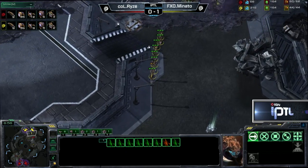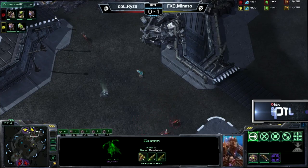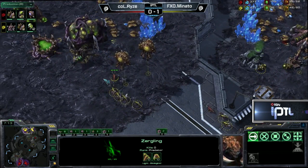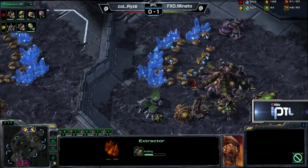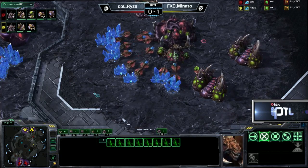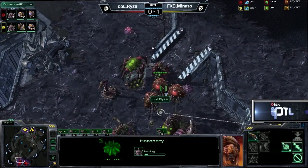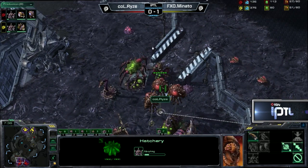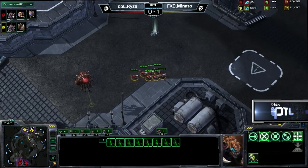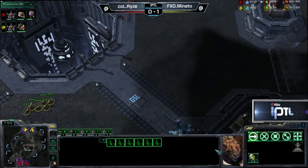Are those the only Zerglings on the map? Yes, 8 to 12, but falling back now to the queens and Spine Crawler is going to prevent too much damage from being done. Ryze has his Bailing about halfway complete. Oh nice — scout! He's going to pick up on the exact timing of Lair and the second gas coming down. That could not have been better for Ryze. He gets a lot of information. His reaction? Go for Lair himself. He had already gone for the additional second, third, and fourth gas. That was very convenient timing — as he took the gases, he wanted to make sure it was safe to tech up to Lair, sees that it is.